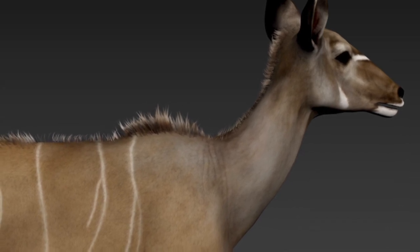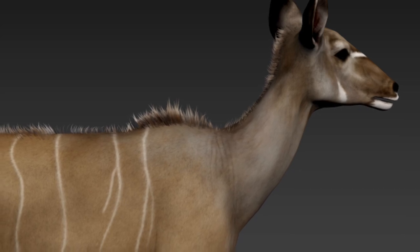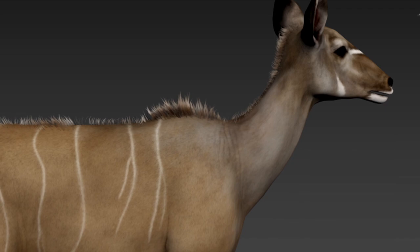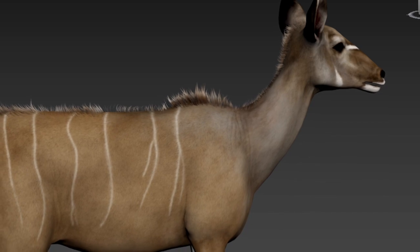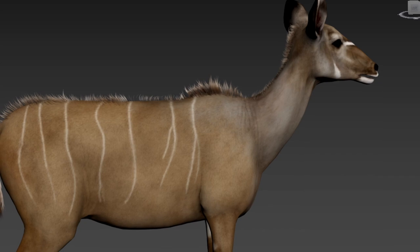The detail they've got — the markings on the face, the stripes on the body, the way it transitions onto the shoulder and neck, the mane, the hair on the back — oh my word, they have absolutely blown my mind. I cannot wait to get a kudu bull and put that in my lodge. Ref, you honestly have to give your guys props for this. This is incredible.